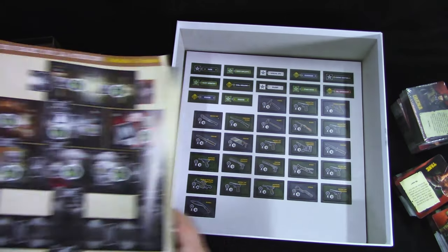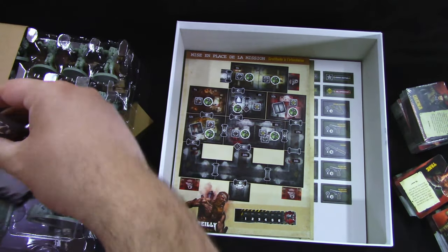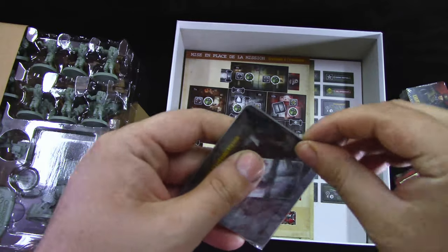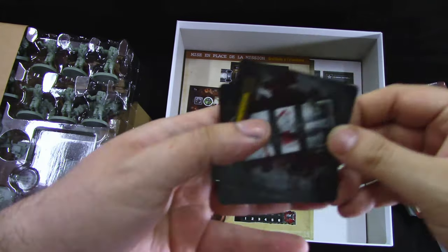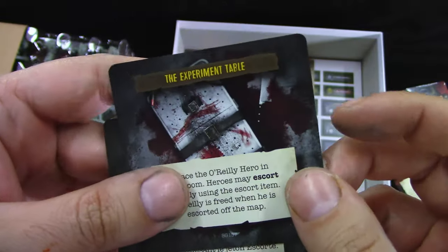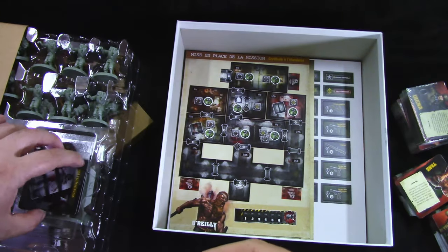We also have enemy cards, some additional room cards, and French and English experimentation cards. Not bad — this is just a mission card.